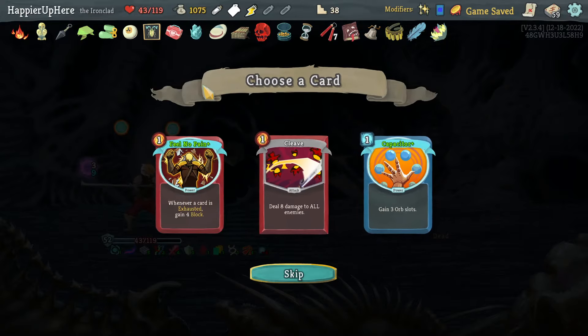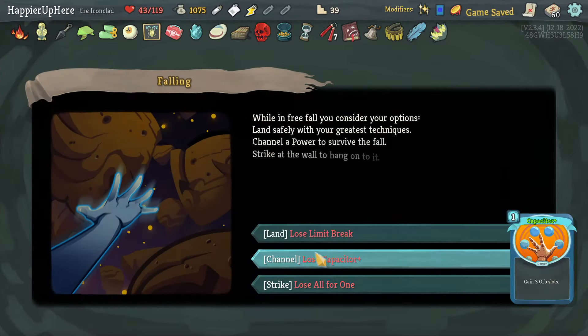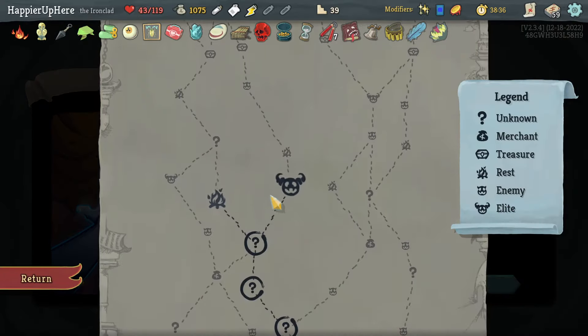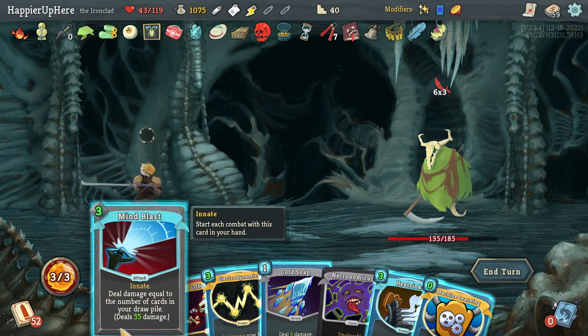Feel No Pain is really good — I definitely want to take that. Then I'm probably okay losing Capacitor; I don't think it's super urgently necessary. Going on the right. Got the Nemesis — don't play Mind Blast, that's not enough to kill and I'd run out of energy. Let me do Machine Learning first and Offering.